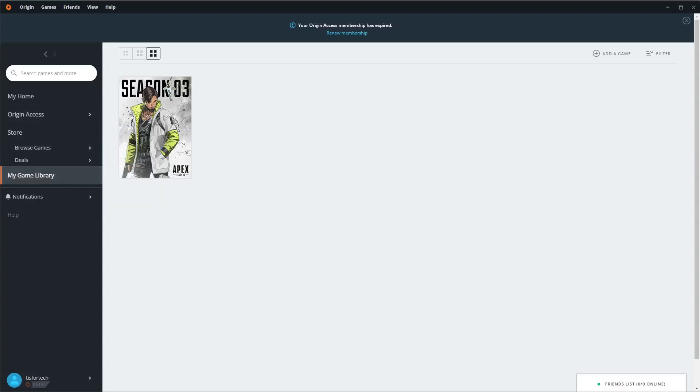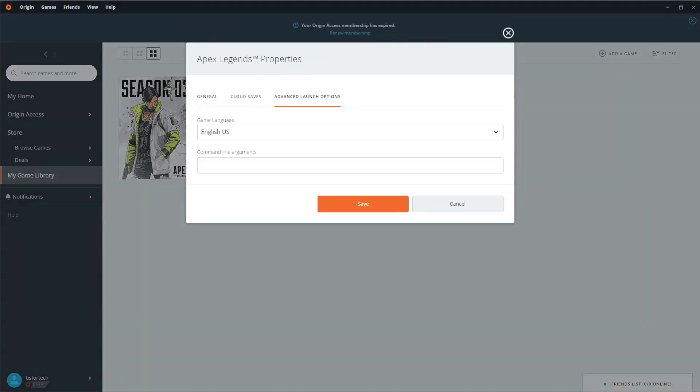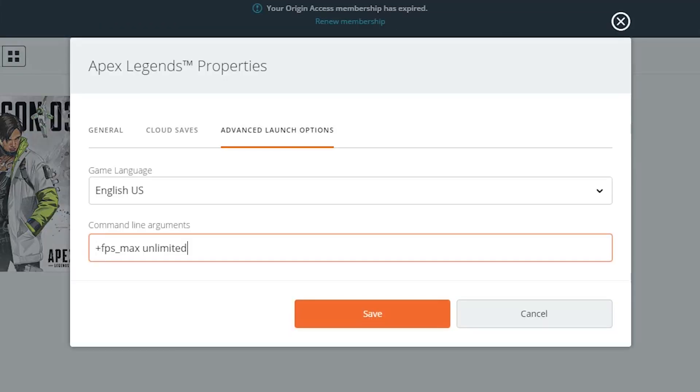Hey everybody, this is Andrew from TS4Tech. On my last video on Apex Legends, I mentioned you have to go into the game properties and add an additional parameter to the configuration in order to uncap the frame rate.